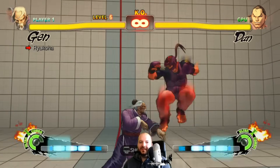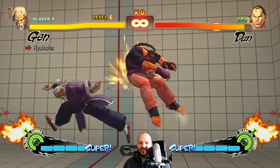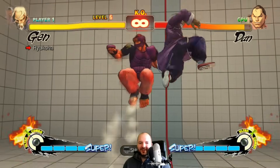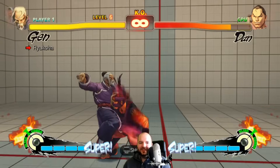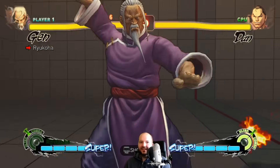You guys want to see the best move? This is the best reason to play Gen — this kick. This kick is a monster, it hits everywhere, and it's only in crane stance. Anyway, what's Rio Koha? This is his crane ultra.